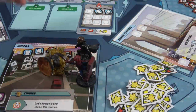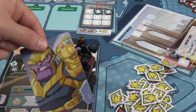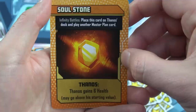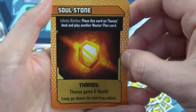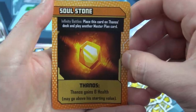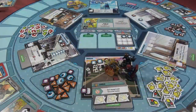Oh my gosh! And the very next card literally would have been an Infinity Stone — the Soul Stone, which gives Thanos six extra health. So he does not get that, or the other two stones. That was mission one of our campaign — let's go to mission two where we fight in the rise of the Black Panther universe.